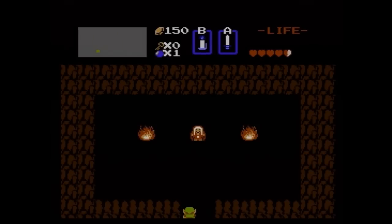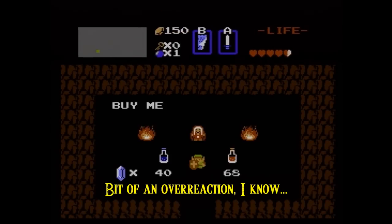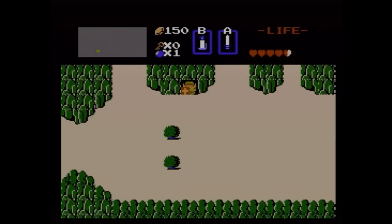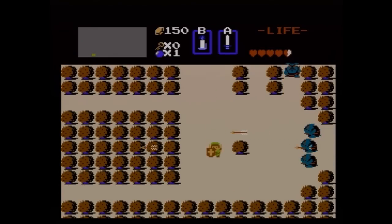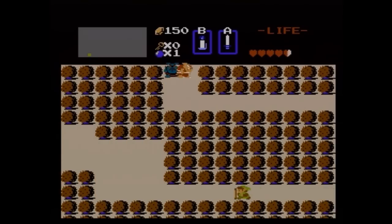Now let's head across the bridge and start getting secret rupee locations over here. What the heck? I just got hit by that Octorock rock and got shot in here. In here is the old lady that you want to give this letter to. Once you give her the letter, you'll be able to buy potions from now on. There are many locations in Hyrule, so be sure to do that. I'm not gonna get any, just because I'm saving for the blue ring, and that's a lot more helpful. There are three secret rupee locations over here, so let's head to them. Got some blue Moblins on the way, so let's take them out.